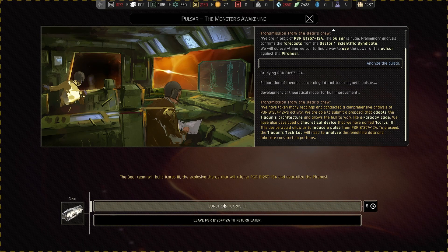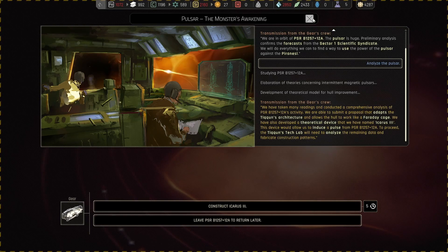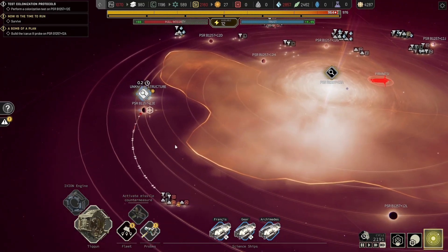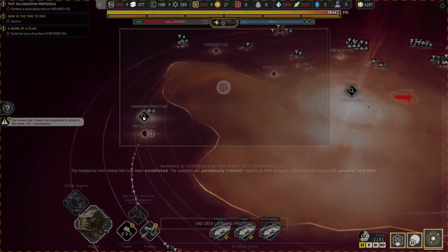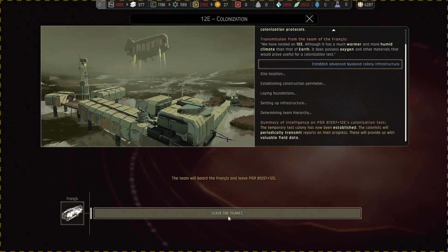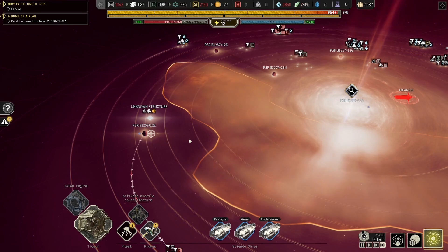The gear team will build the Icarus tree — the explosive charge that will trigger PSR B1257+12A into neutralizing the Piranesees. I want to do this but I want to make sure the current thing is finished first. A science ship team has completed a task — the temporary test colony has now been established, the colonists will periodically transmit reports of their progress. These will provide valuable field data.